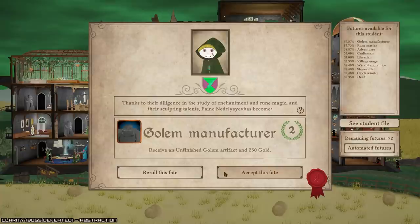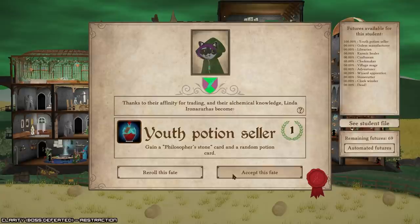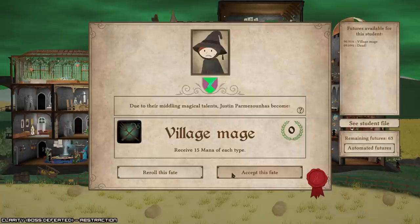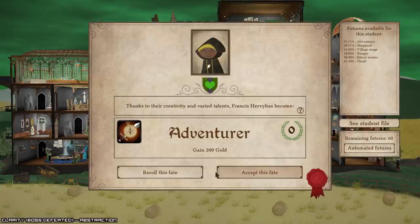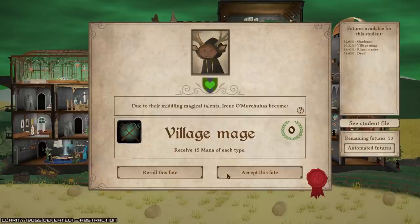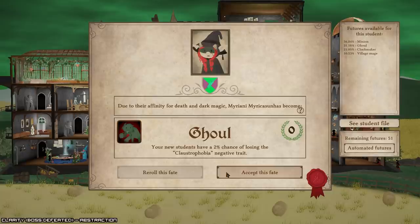Pack leader — natural mana for every werewolf in the school. Another youth potion cellar. Golem manufacturer — would be tempting but no dice, mainly just doesn't help me here. We might get it — I've got 66 left and we seem to have a pretty good conversion rate. There's the bounty hunter from however many runs ago. Chance of losing the claustrophobia trait.